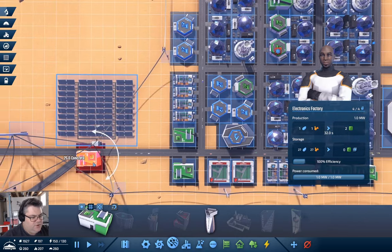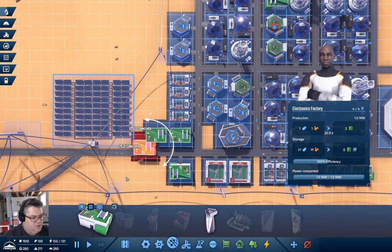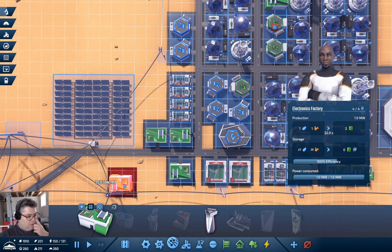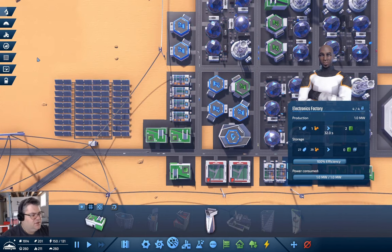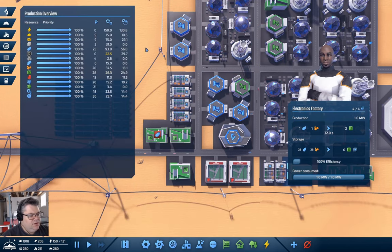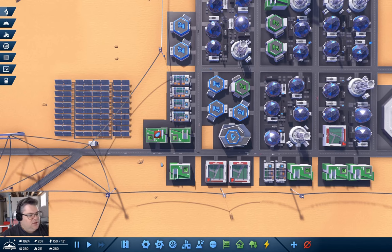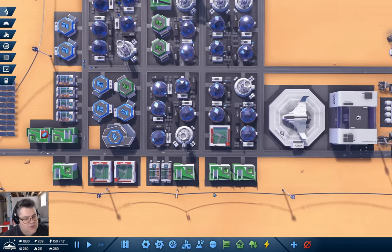Electronics factory — if I put this here, that should theoretically even things out. It's annoying because almost everything: pressing Escape closes the thing you just opened, but this doesn't — it's really annoying.